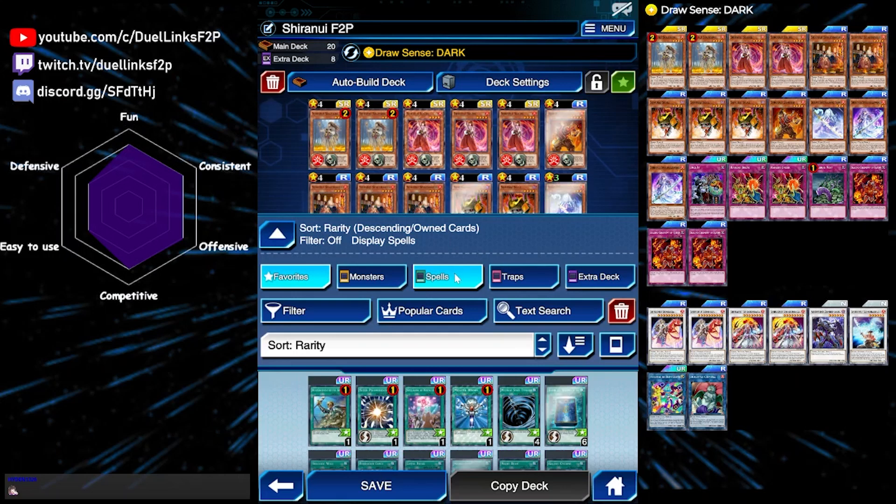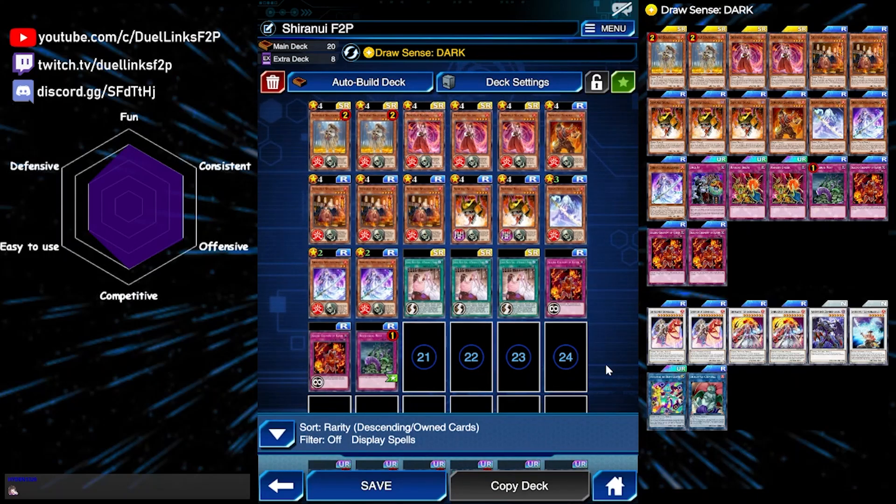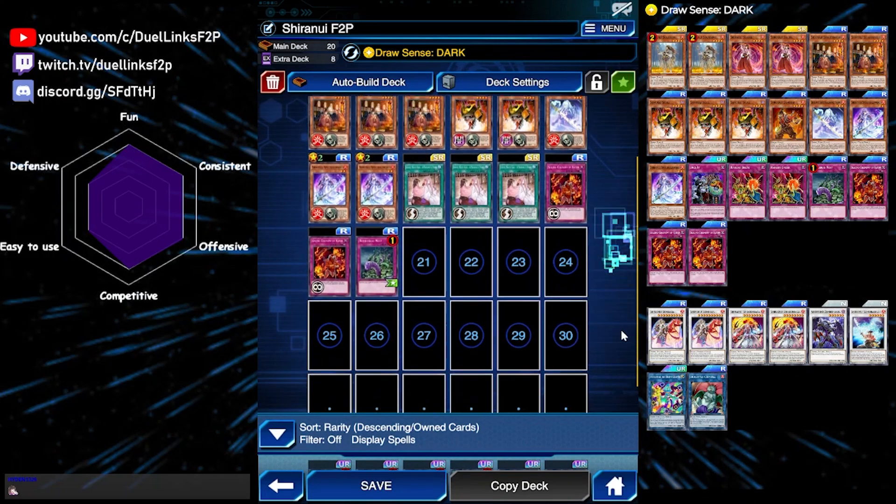You can add Raigeki Break, you can add Book of Moon, you can add Warning Points, you can even add Crackdown if you have it. For a 20-card combo Shiranui build, this is probably what you will have.